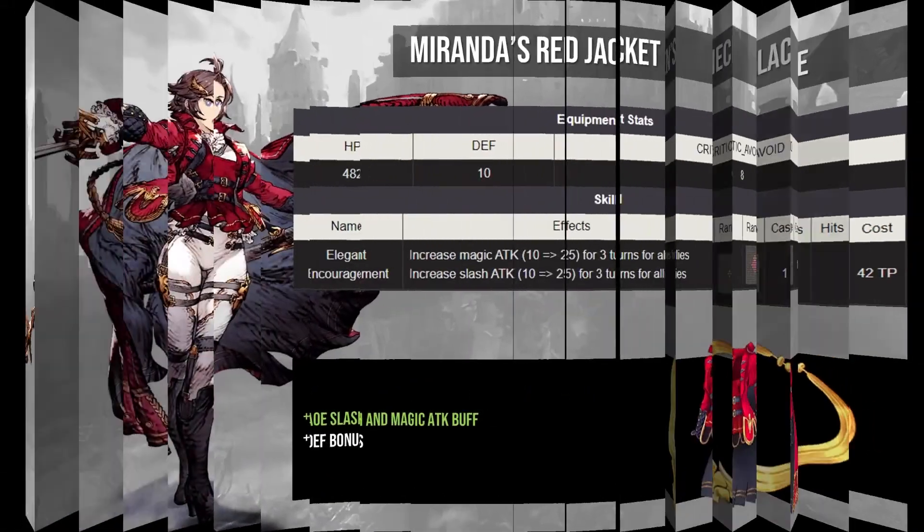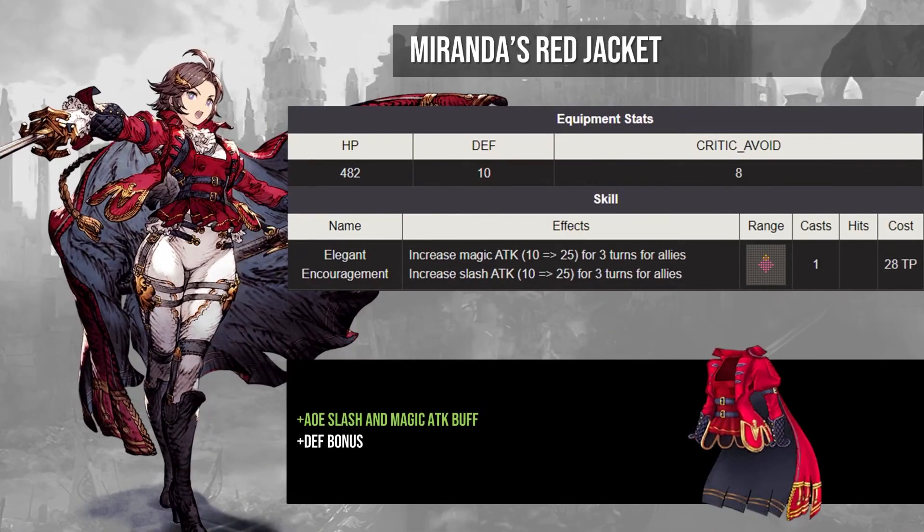Finally, an honorable mention to Miranda's Red Jacket — a 25% magic and slash attack bonus to your party. A buff that's useful for nearly every unit in the game is a great way to put a raid team or a Trials of Reckoning team over the top, or to simply add a little bit more damage to your powerful slash and magic units.